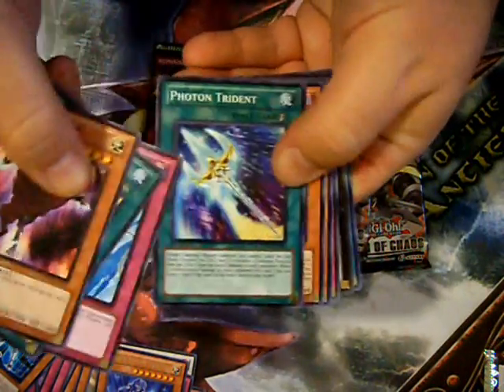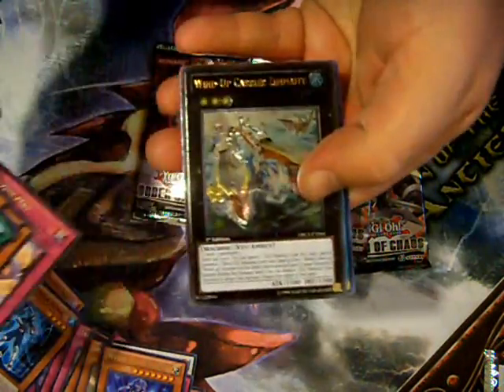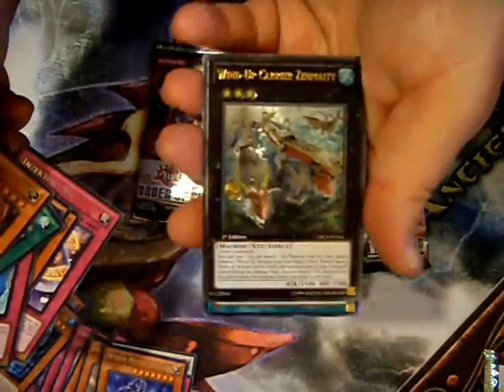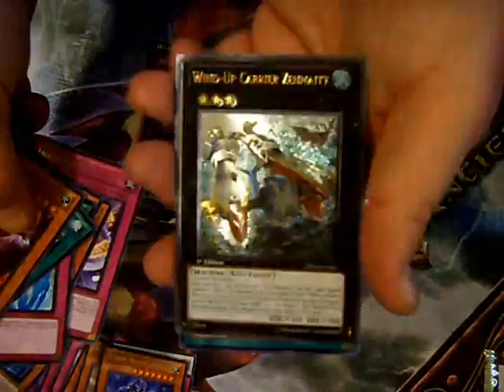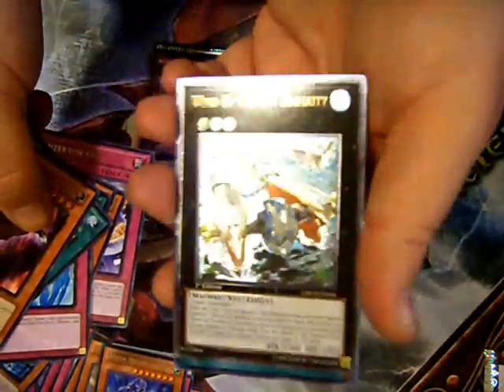I can already see an exceed down here — which one is it? Ultimate Rare! Wind-Up Carrier Zenmighty. Very awesome. Looks nice in my wind-up deck.